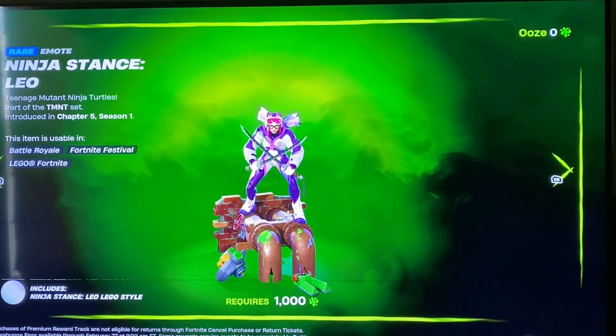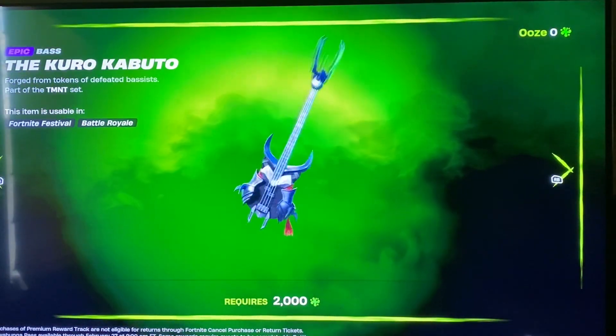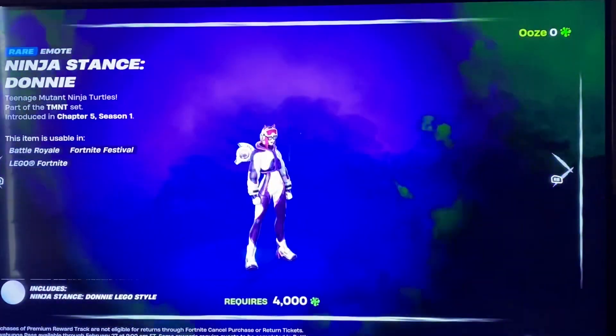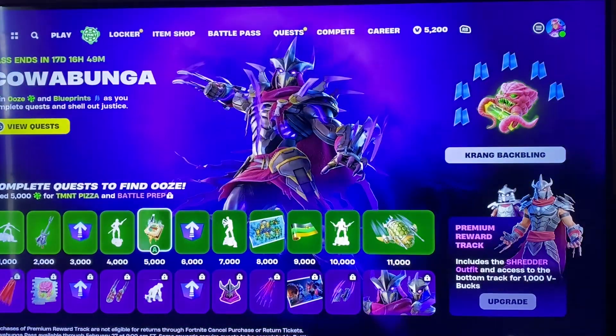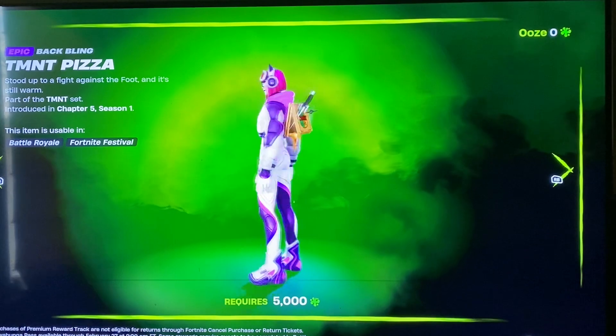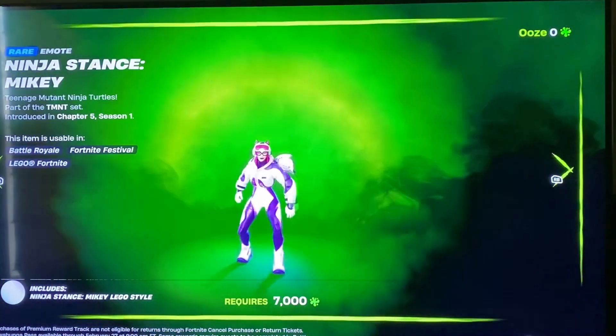Most of these were leaked for me, I kind of already saw everything. We have the Kuno Kabuto guitar, a nice little guitar for Shredder. And of course you get one of these stances for each turtle. Then the TMNT Pizza back bling, just like how Beast Boy had his own back bling.